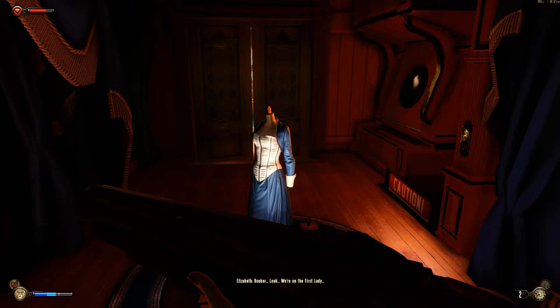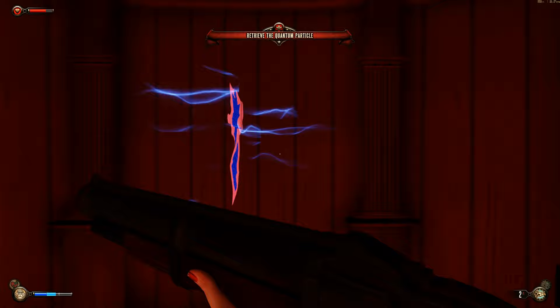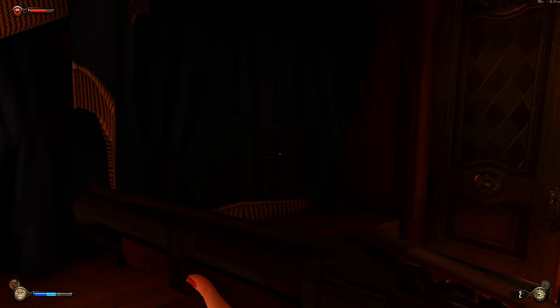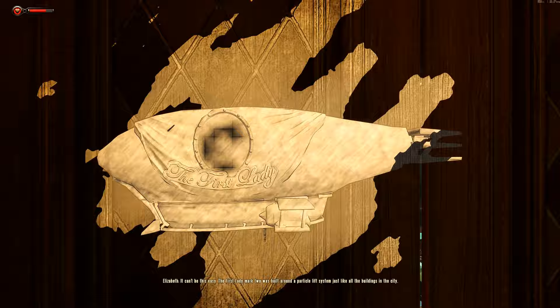We're on the First Lady. We are on the First Lady. So now we have to retrieve a quantum particle — there's only one single particle we need to grab. This is a weird situation. I haven't actually been on the First Lady in my Bioshock walkthrough yet. It's a huge airship.